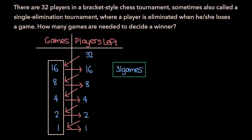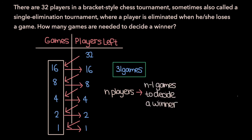If each game eliminates 1 player, then we have to play a total of 31 games. So in general, if we have n players in a bracket-style single elimination tournament, then we need n-1 games to decide a winner. And that's a trick you can use to solve these types of problems.